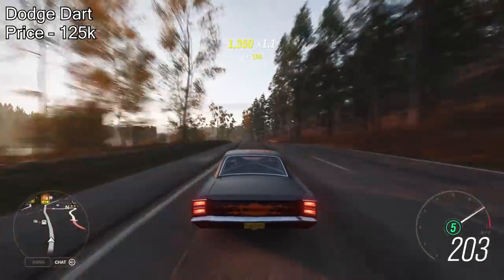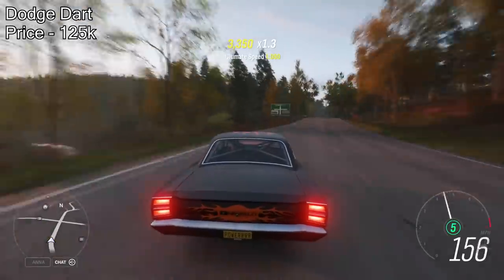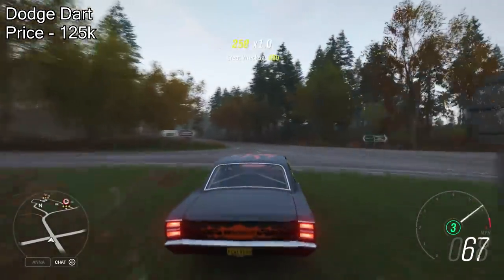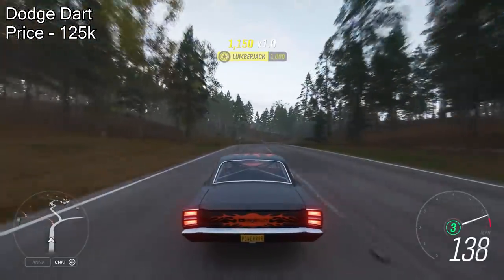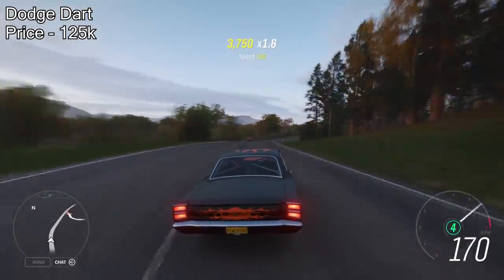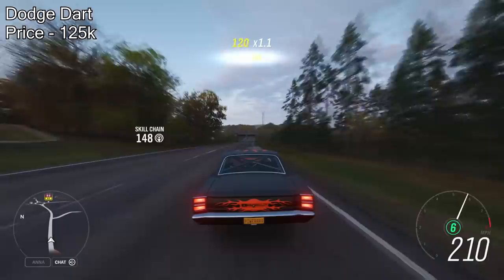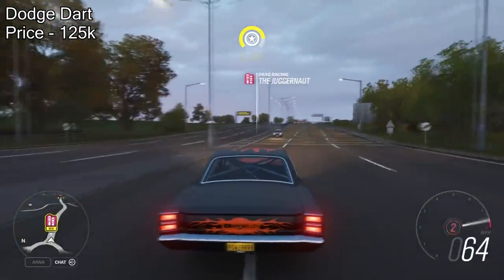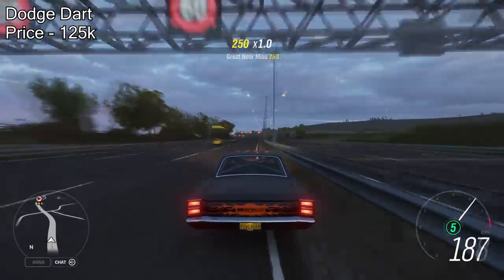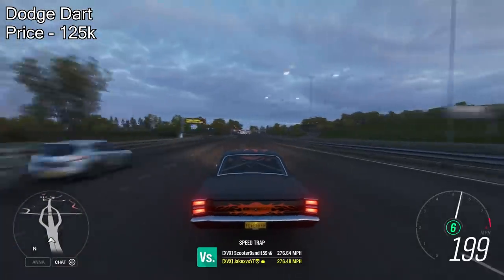Next on the list is the Dodge Dart. I'm sure all of you know this used to be the fastest drag car back in Forza Horizon 3. It's no longer the fastest car in this game — and this has bad handling, I didn't realise that — but it still has some pretty big speed to it with the V10 engine swap, not the V12. Although this one will set you back 125,000 credits from the auto show, it's very much worth getting. With the V10 engine swap, this is definitely one of the highest accelerating cars on this list. In a straight line it certainly has some power behind it. The Dodge Dart for 125,000 credits will pull over 1,100 horsepower — definitely recommend getting it.